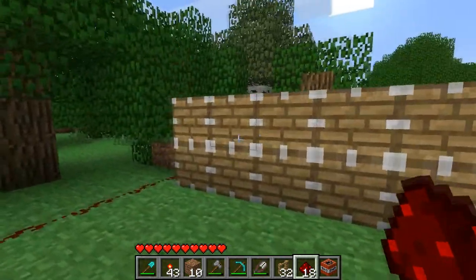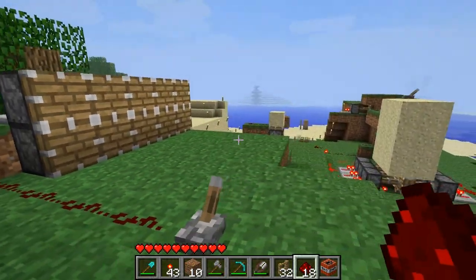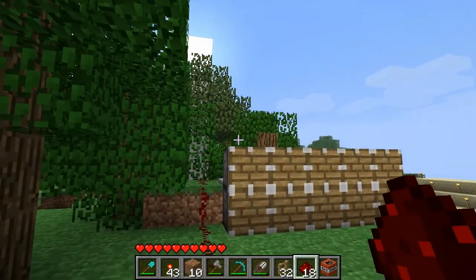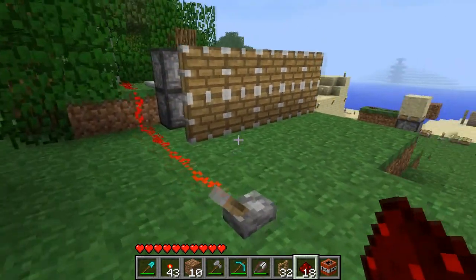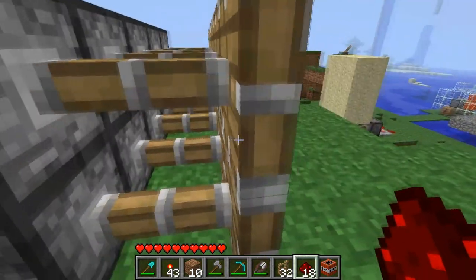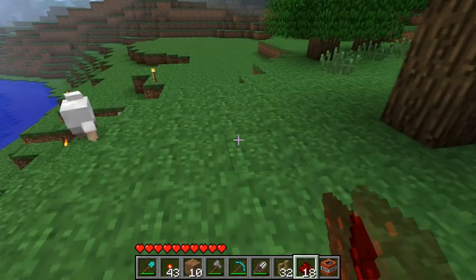Here's another use for the pistons. Creepers blow up if they're a block away from you, so if you want to protect yourself in your tree fortress or whatever you may have, you can just make a wall of pistons, and it pushes it out another block, so it's just an extra safe way to explore and have a good time in Minecraft.